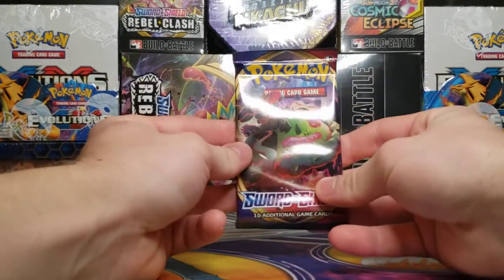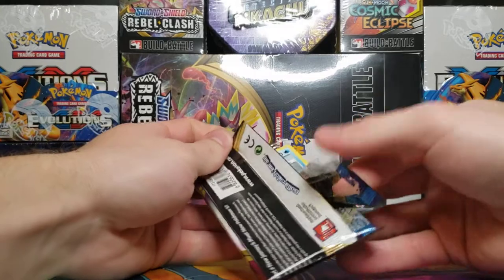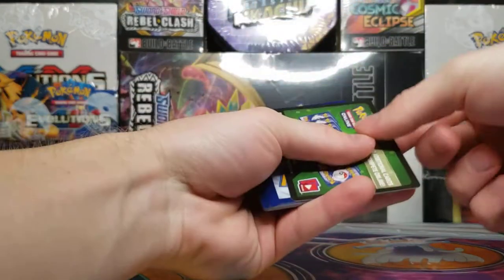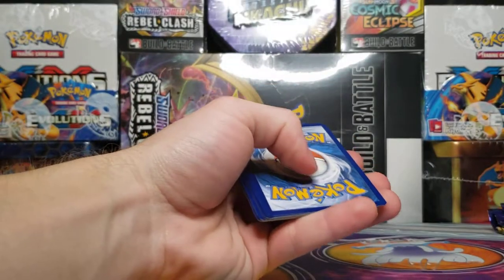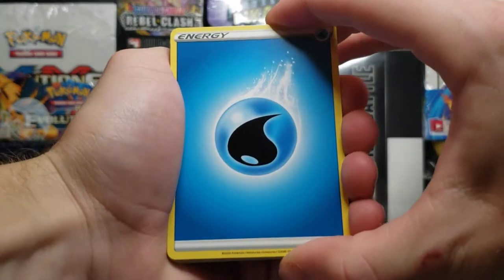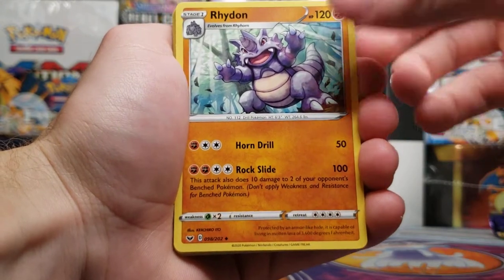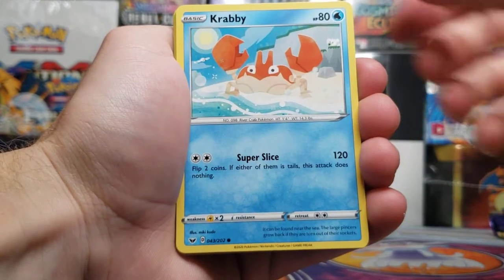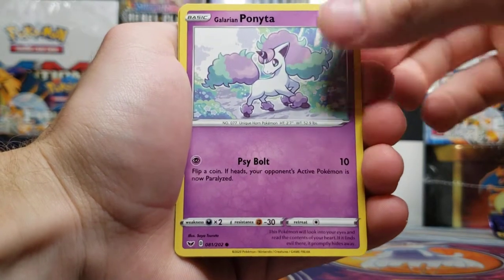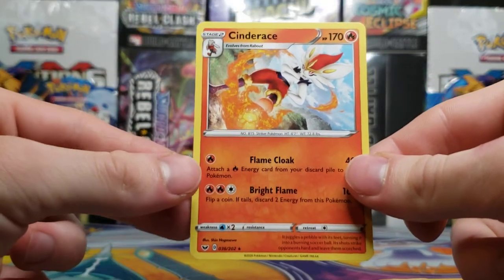So let's start off with the packs. Sorry for the long intro, but I thought I should give a little explanation for the pre-release boxes. There's the code card — pause it and copy it over to your game, hopefully one of you guys pulls something good from that. All right, water type energy to start off, Potion, Wyndon, Eldegoss, Krabby, Cufant, Baltoy, Salandit, Galarian Ponyta, Karate — reverse holo — and a Cinderace non-holo rare.